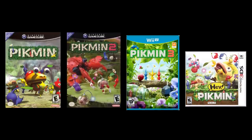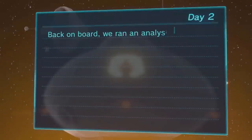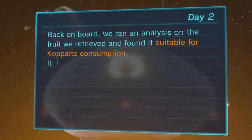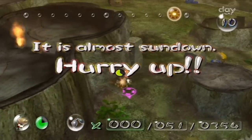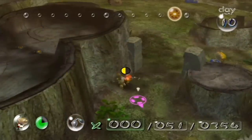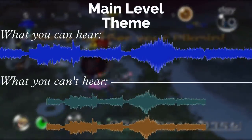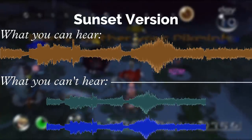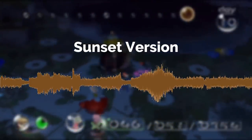In all three of the Pikmin games, the player's exploration is separated into days, with each day having a time limit that the player has to work within. Towards the end of each day, the sun begins to set, which serves as a warning to wrap it up and get back to home base. As the day winds down, so does the music, with the theme of whatever level you're exploring fading out as the sunset version of the same theme fades in. These sunset versions feature a more subdued orchestration to bring the energy down in preparation for the end of the day.